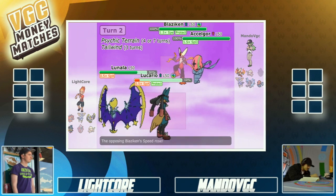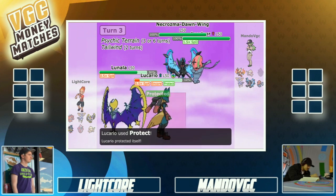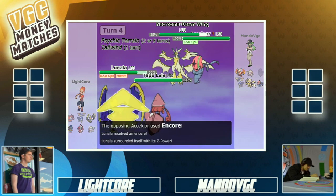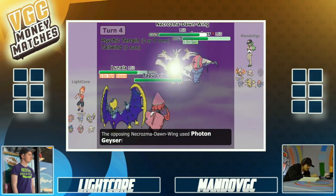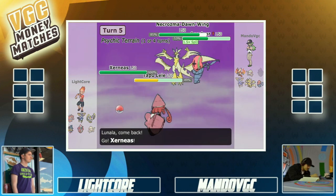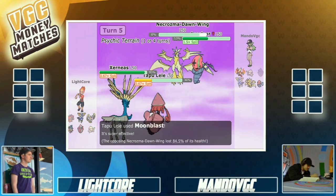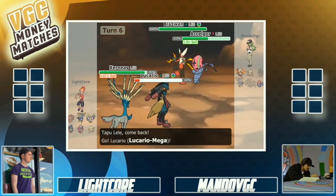He switches out into Necrozma, predicting the Psyshock into Dawn Wings — which is not gonna do anything to Dawn Wings. It's Ultra Necrozma, which is a huge threat with amazing all-around stats, basically over 100 in everything with 125 speed. But Lightcore is doing an awesome job in game two rotating his Pokemon so the Special Attack nerfs get reset. He gets rid of the Ultra Necrozma, which is huge — that thing looked like it could storm through the rest of the team.